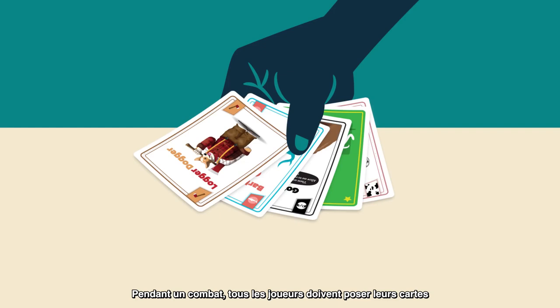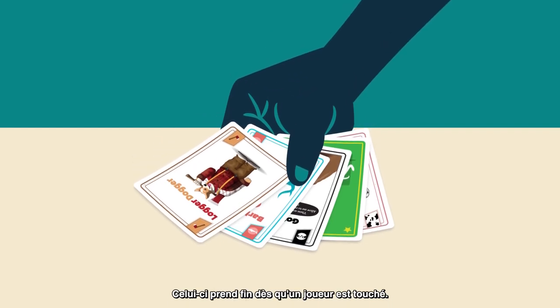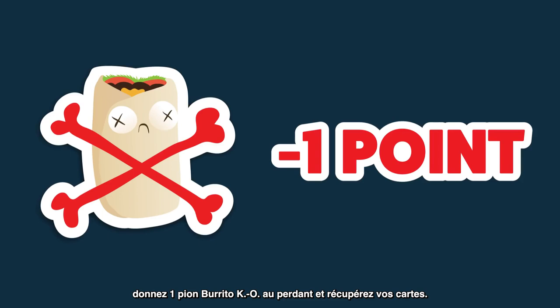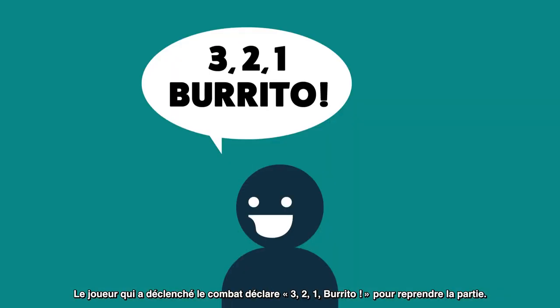During any battle, all players must put their cards down and wait for the battle to end. The battle is over as soon as a player gets hit. When a battle is over, return the burrito to the table, give a burrito bruise to the player who lost the battle, pick up your cards, and then whoever triggered the battle counts three, two, one, burrito to resume play.